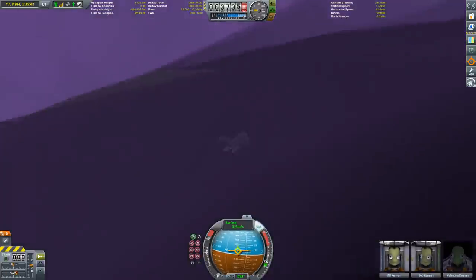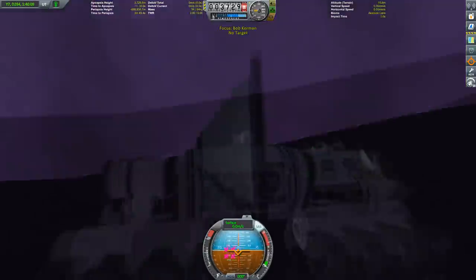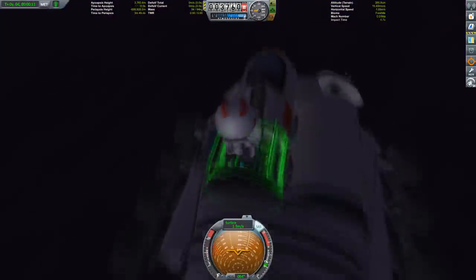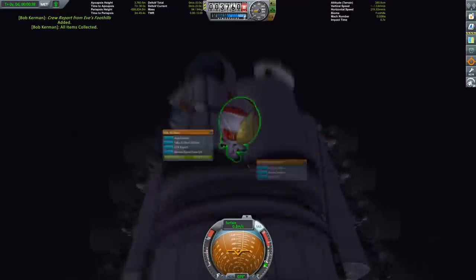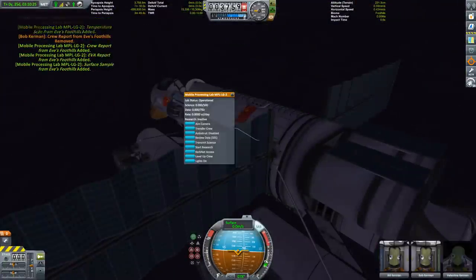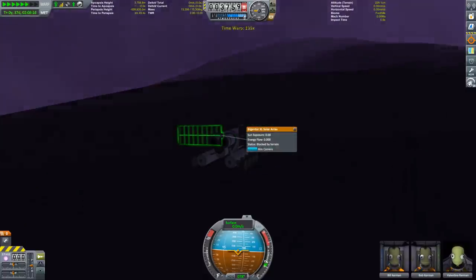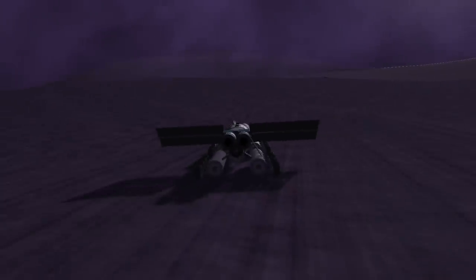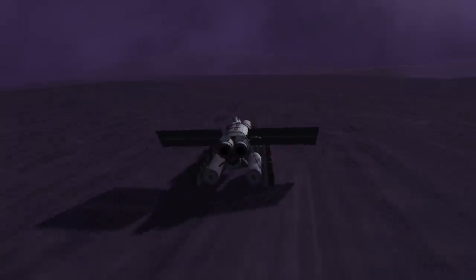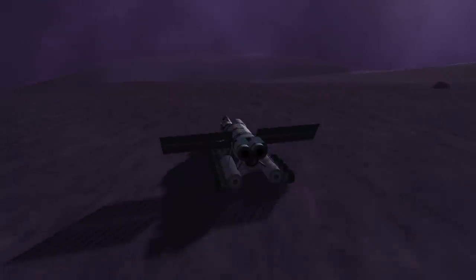Now we head further north - east first, then north - heading around that crater. But first we have to collect those samples I couldn't collect before because of the incline. Back into the rover, and now it's time to shut down for the night because we won't get any power. After spending the night inside the rover looking at some clouds - I really hope those Kerbals had a good night's sleep - we're heading back north. What will we find? You'll find out in the next episode of Purple Paint, coming soon. Thanks for watching, goodbye!